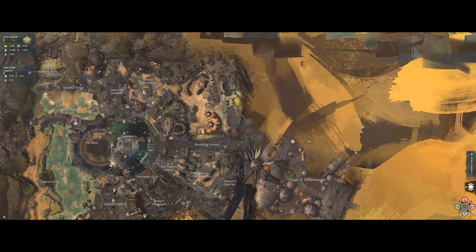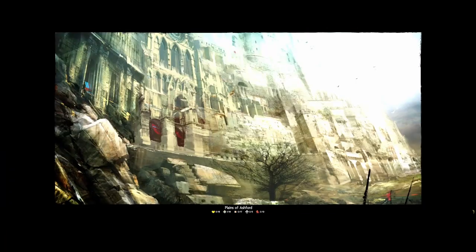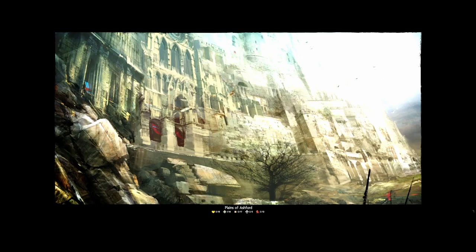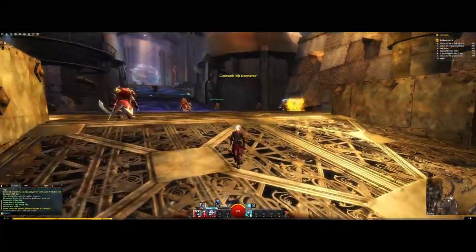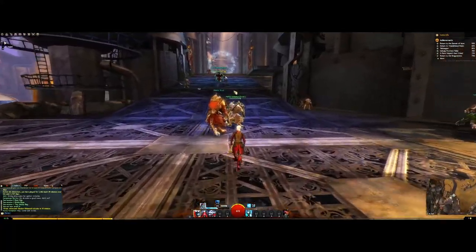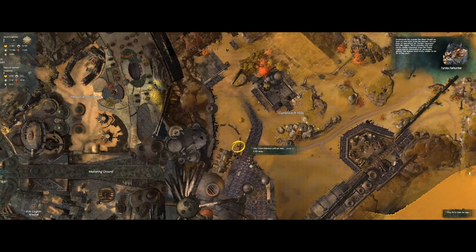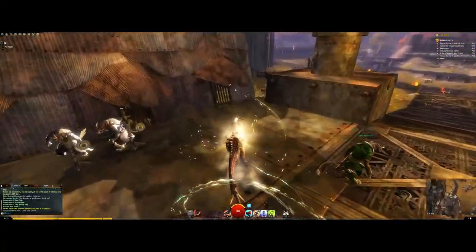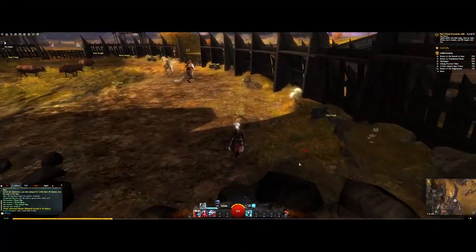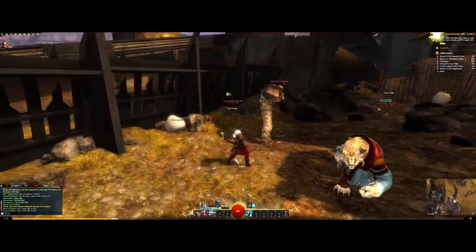Now I'm on a completely different map. If I talk to this scout, they're going to show me a bunch of different hearts. This is where you're going to start if you're a Char. You can see all the different Char stuff - it's a completely different color on the map because this is Ascalon. If I want to, I can come over here, I can hit this worm mound, and now I can fight this plains worm hatchling and it'll give me progress on the heart.